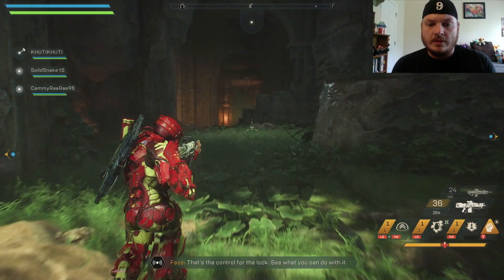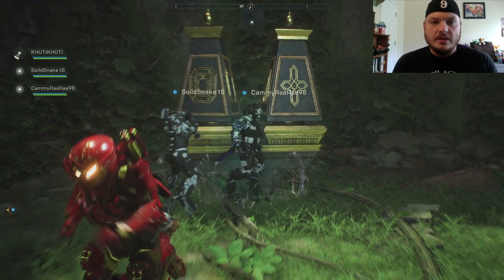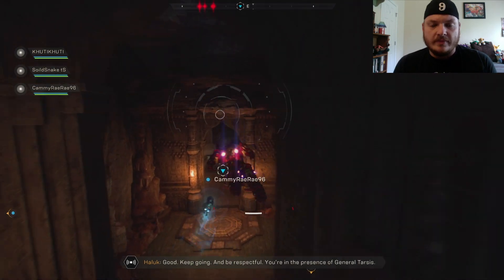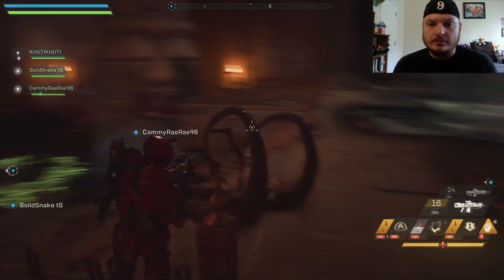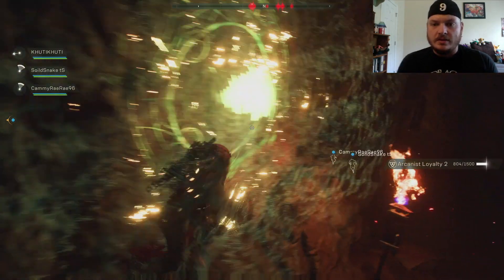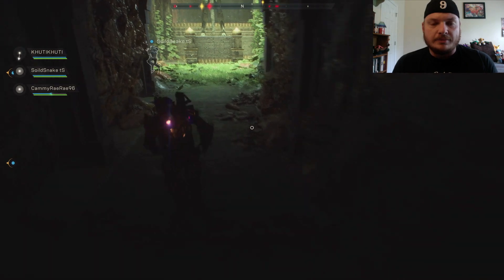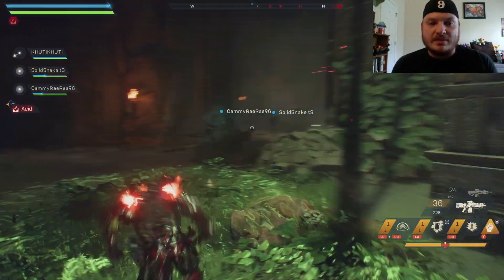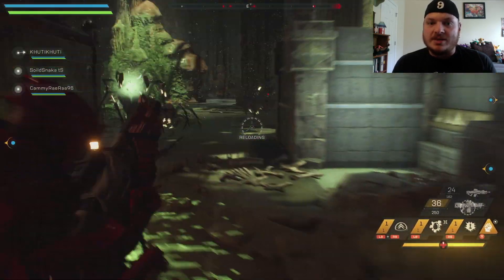Found the control for the lock — let's see what we can do with it. I don't know how much I'm actually doing collecting all the little random things throughout the world. There's just a whole bunch of random stuff and I've been collecting it. Haven't found out much about what it's for yet, but I assume there's some backstory to read into. It seems to give experience and a reputation boost, so I'm happy with that.